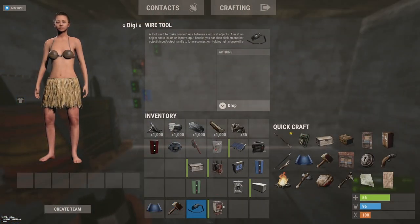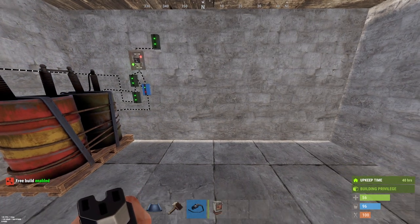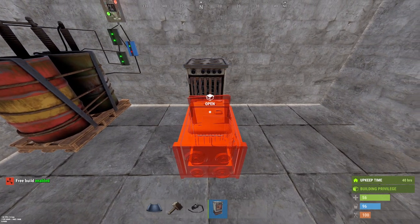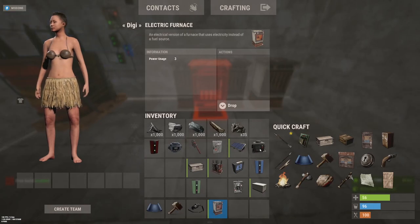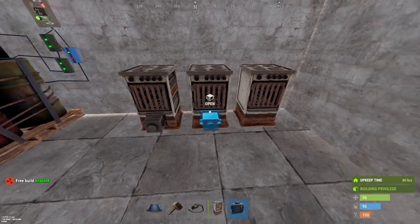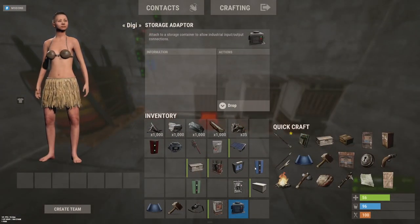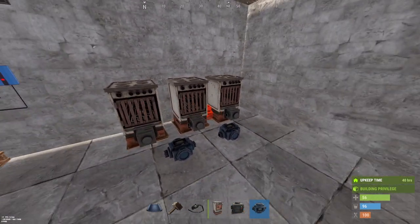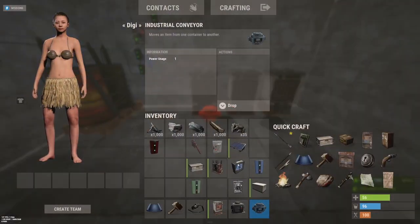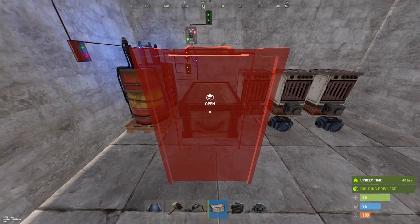Let's get our furnaces. I'll just enable free build so I don't lose the items. We'll put down one, two, three furnaces. And we put a storage adapter on each — or a storage adapter as it's called. Then also get your conveyors down. You need two of them: one for putting items in and one for taking them out. And also a chest.